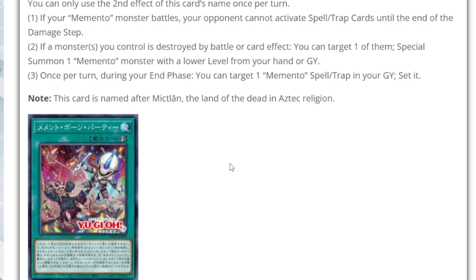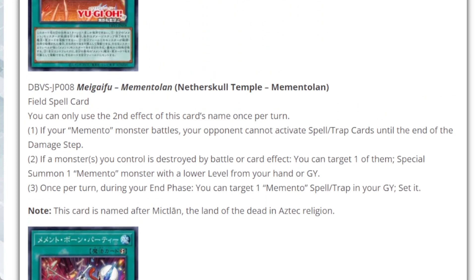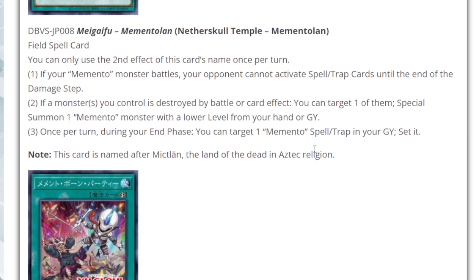Now moving on to spells and traps. First is the field spell, Nether Skull Temple. You can only use the second effect once per turn. First effect: if a Memento monster battles, your opponent cannot activate spells or traps. Second effect: if a monster you control is destroyed by battle or effect, you can special summon one Memento monster with a lower level from your hand or graveyard. During your end phase, you can add one Memento spell or trap card in your graveyard and set it. The card name references Mictlan, the land of the dead in Aztec religion. It gives your monsters an Ancient Gear-like battle protection effect.